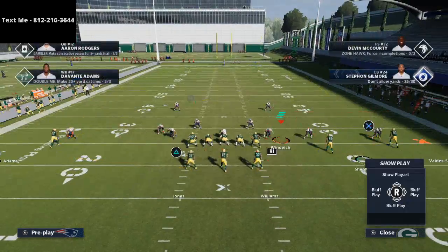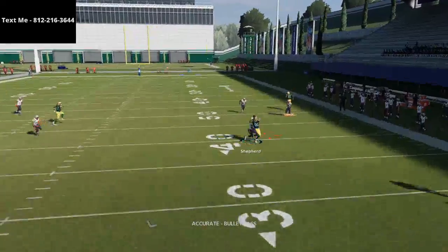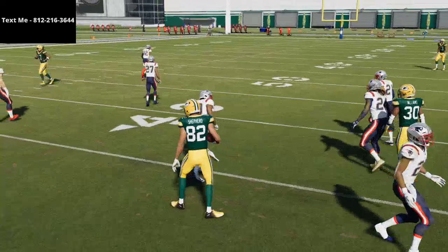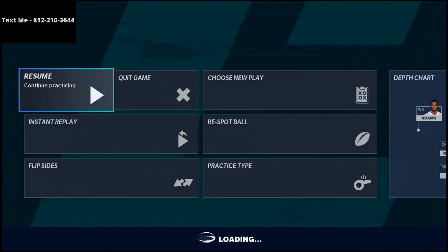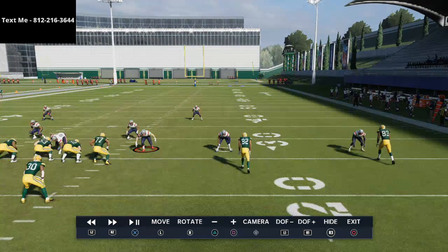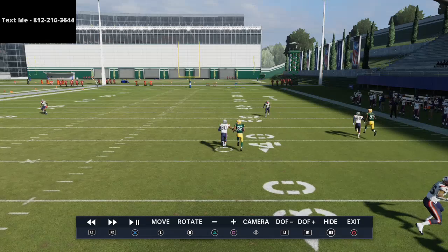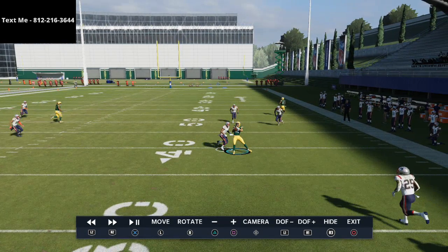We'll show this against One Step Ahead in just a second, but watch Shepherd's route. This is stock two-man under. At the snap of the ball, when he cuts to the right, he literally just catches it. Make sure when you throw this, you click onto the receiver and possession catch it. You want to throw the ball right as he's starting to break — ball thrown immediately on the break.